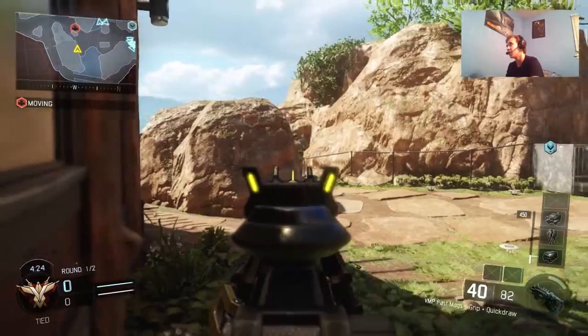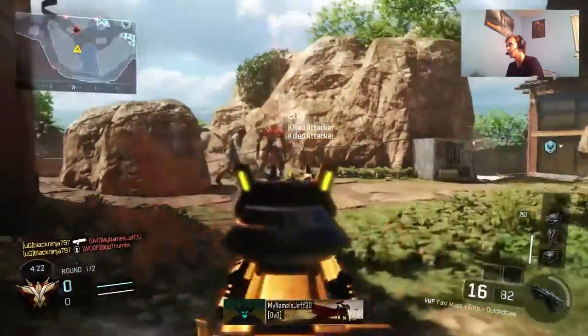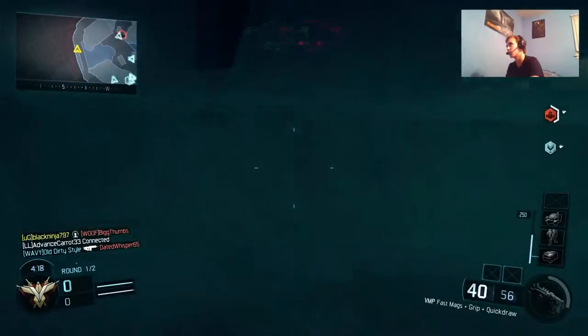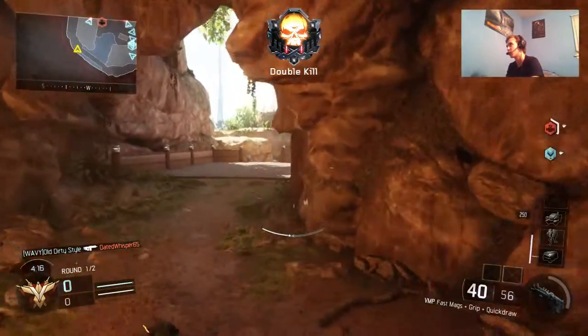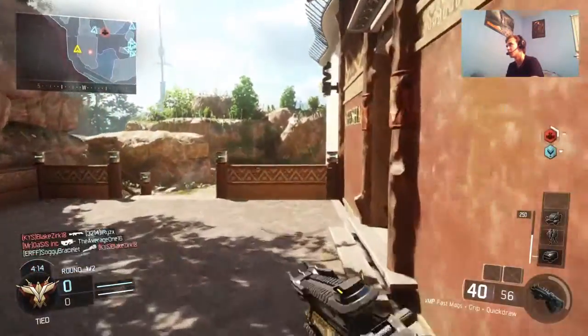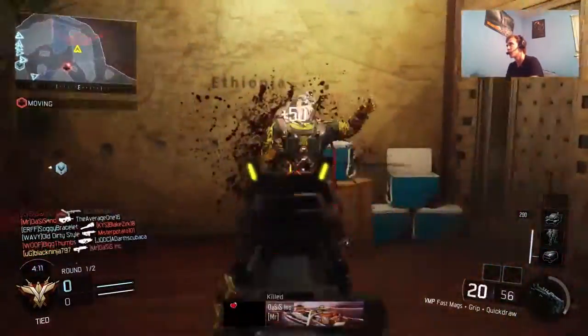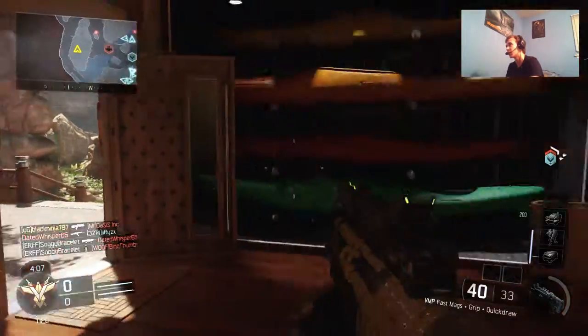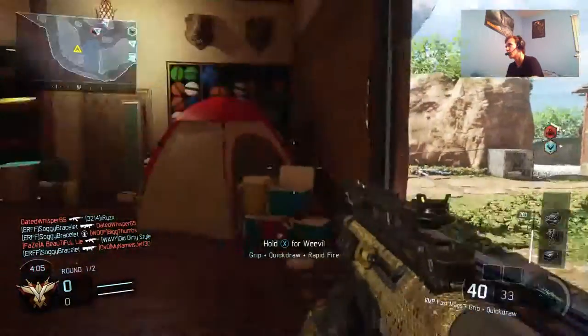The Vesper actually had the opposite thing happen to it from the VMP. The VMP got more recoil and the Vesper got less recoil — so basically the Vesper gave its recoil to the VMP and said, 'Here you go, VMP, here's my recoil.' And that's basically what happened. I hate it when you shoot somebody, think they're dead, and they're still alive and then they kill you — I almost just had that happen to me.